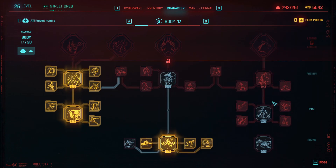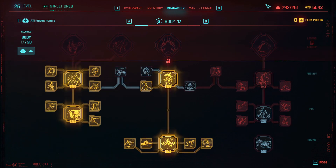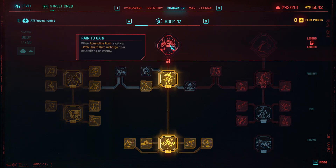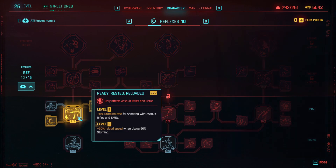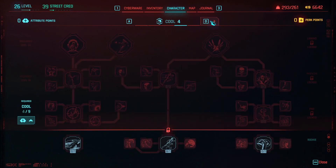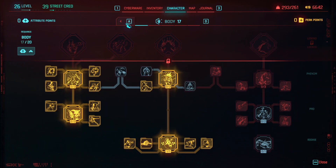We're also gonna do a lot of regen, because I feel like regen is something that I generally need. We spent all our perk points. This is what we're mostly doing — gaze upon it. I'm building into shotguns, and I'm building into tanking as many bullets as possible. We paid a little bit of attention to the SMGs but didn't really spend any points on anything else. This is a lot more focused than it used to be. I like it a lot.